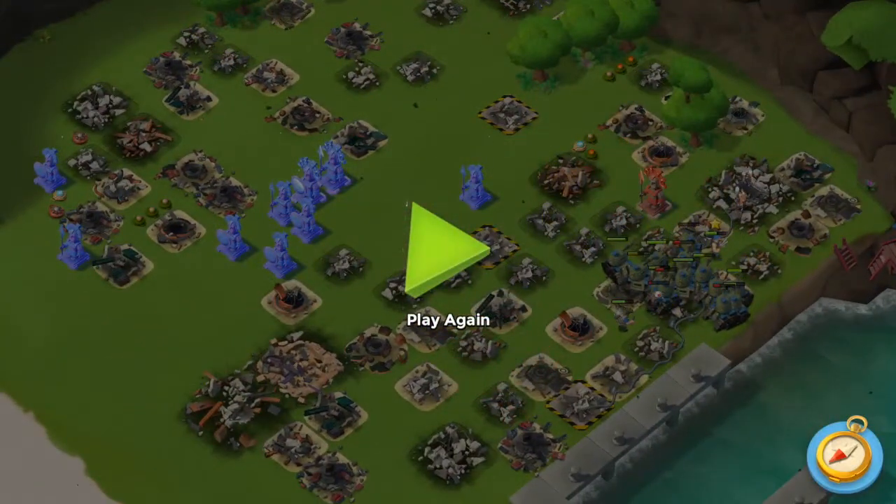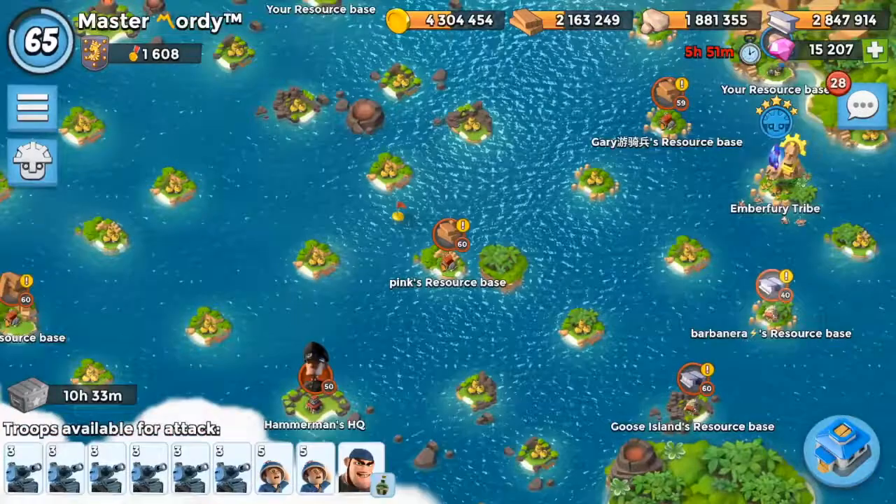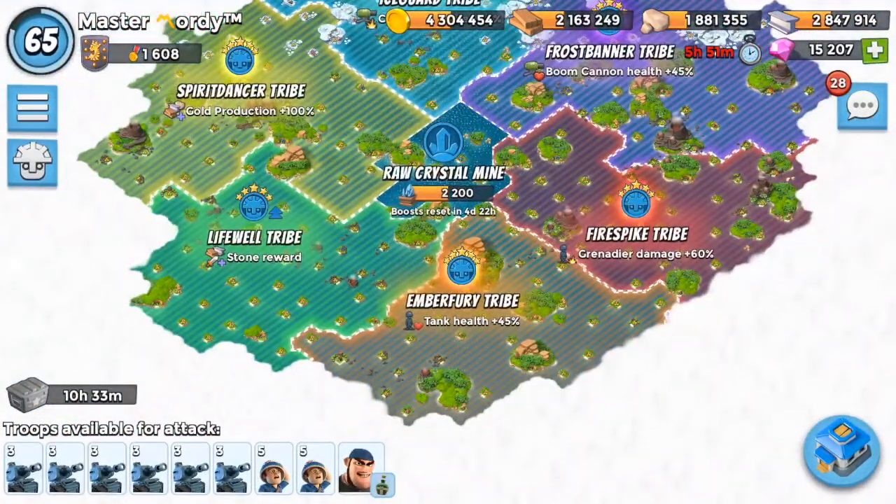This was a really difficult base — three offense, one shield, laser, and Shock Blaster is really hard to take down. I doubt this attack would have worked if it wasn't for this week's tribe boosts: Tank Health 45% and Grenade Launcher damage 60%. That's how my Tanks survived and the Grins did awesome damage. That's it for today — I really hope you enjoyed the attack and we'll see you next time.